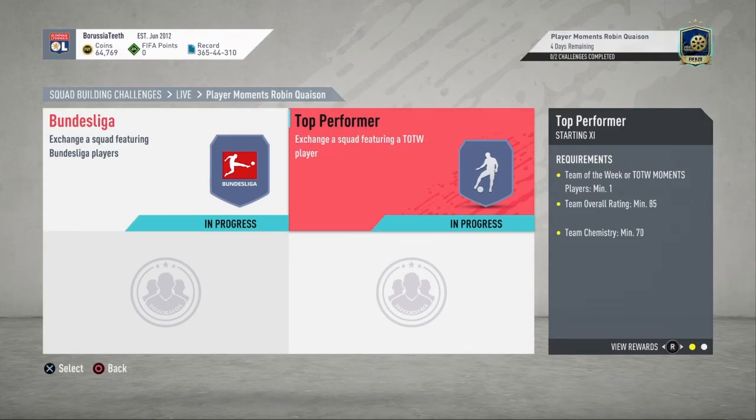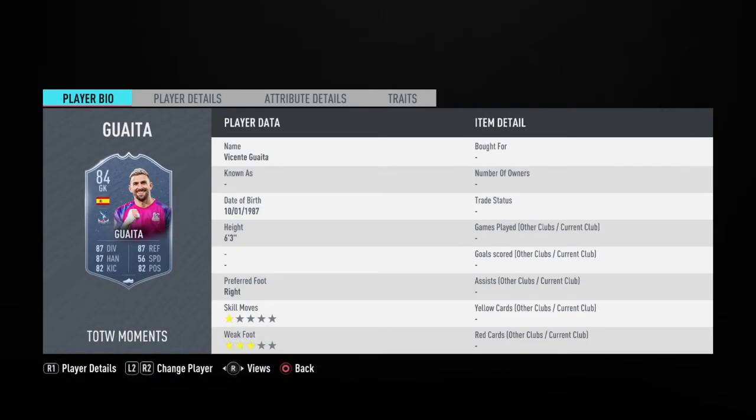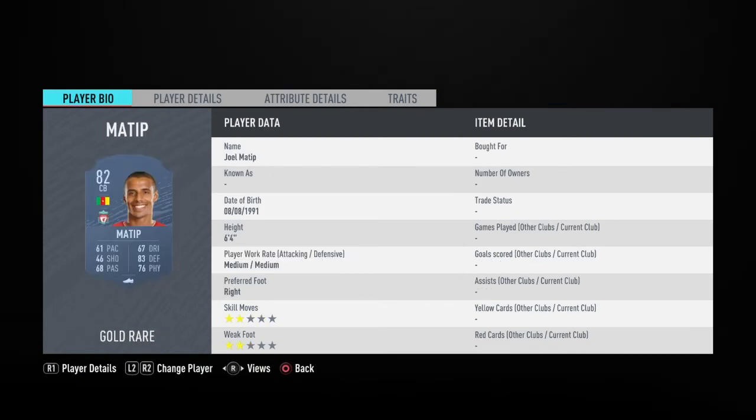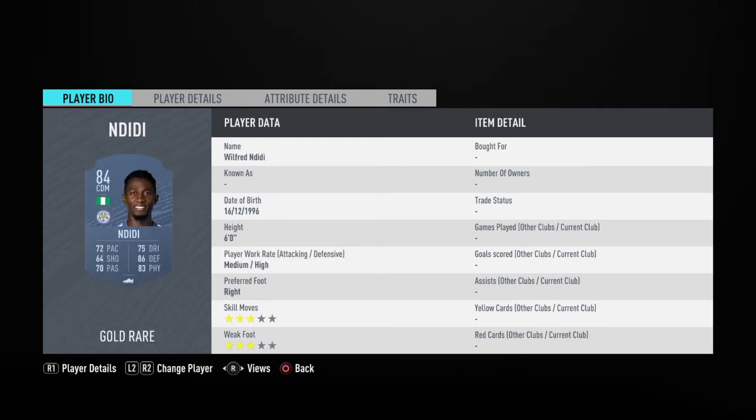For the second one, you do need a Team of the Week player and an 85-rated card. So for this one we have Geyser, Team of the Week in goal. Right back Tadic. Two centre-backs Matip and Fabinho. Left back Team of the Season Lara. CDM Henderson. Centre mid Ndidi with Bruno Fernandes. Right wing Marez. Up top Vordi. Then left wing Felipe Anderson.